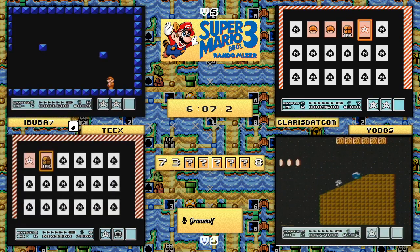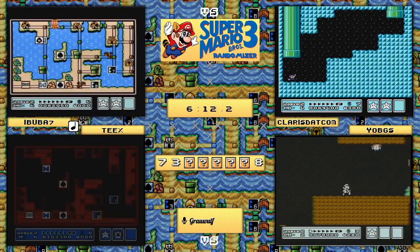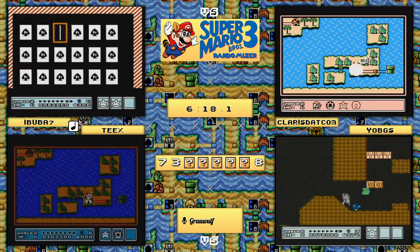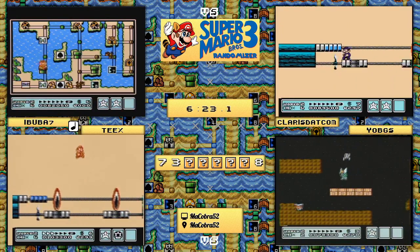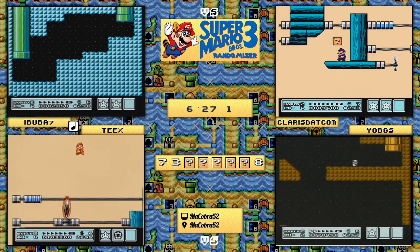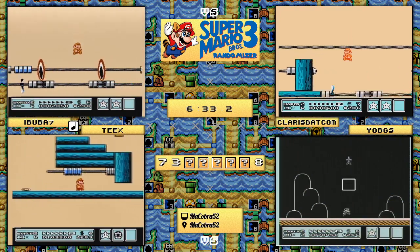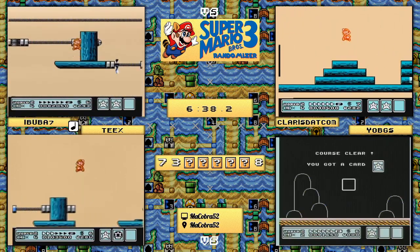All three runners are still attempting to figure out which is the right way. Teeks is going to go ahead and jump back for just a moment - he wants to play the end card game. Something to note about this end card memory game is that it is not what you would remember as a kid. Not only have we randomized the card game, we've also randomized the items you receive from the end card games - the pairs and matches you would get.